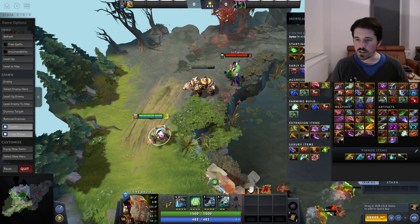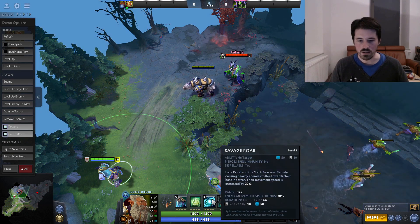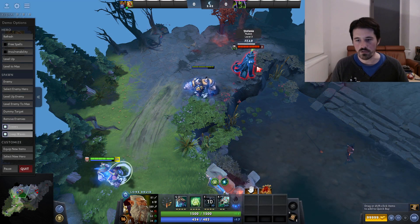However, once you get the shard, it actually casts around both units. So if I cast it here, it's still going to fear the enemy because it's near the bear.